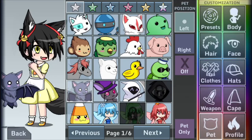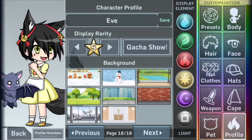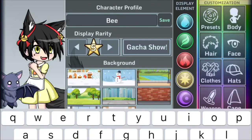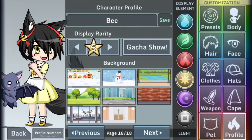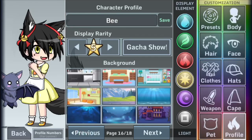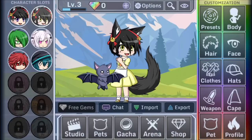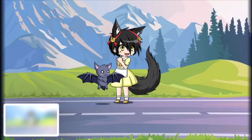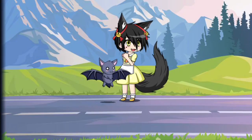Let's do a cute little bat pet because she would love that. And I'm just going to name her B. I'm going to change her background to something nice and pretty. Oh, this looks nice. This was the end result — screenshot of that. Thanks for watching. Bye.